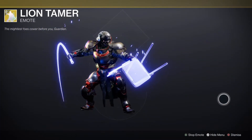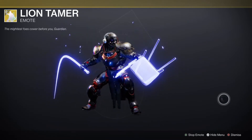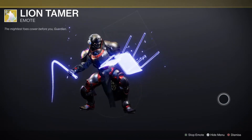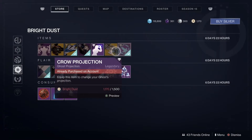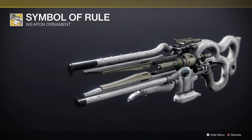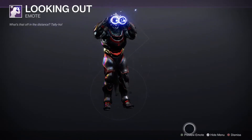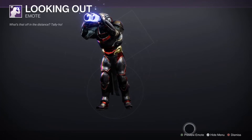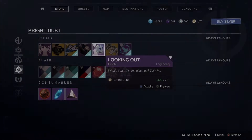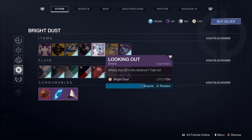We're going to Lion Tamer — you know, my mascot being a lion, it'd be pretty funny. Looking for anything special, I might end up picking this one up for some bright dust. Let's drop down here. We have the Crow Projection, then we have the Symbol of Rule — it's the ornament for the Scepter and that comes in at 1250. We have 'Looking Out' — I love it, with the little eyeballs going around. I am a sucker for goofiness. I'd pick that up, I love it.